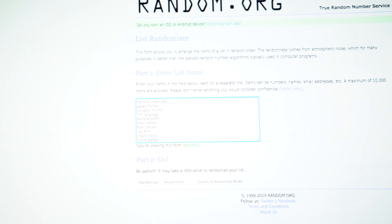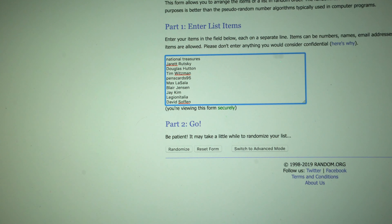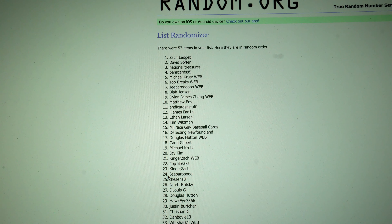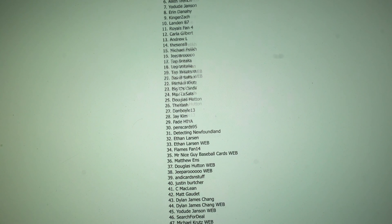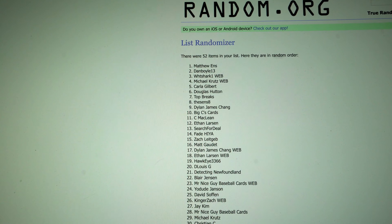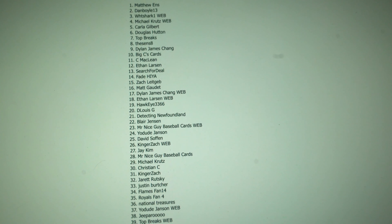Alright, let's head over to the computer. We've got random.org — this one's National Treasures, it says it right there at the top. I'm going to randomize this three times; the top person is going to win the Eric Thames. Here we go — one, two, three. Matthew Ends! Matthew Ends, you won the Eric Thames. And of course, if you're a hockey fan, I can always switch that card out for a hockey hit instead.